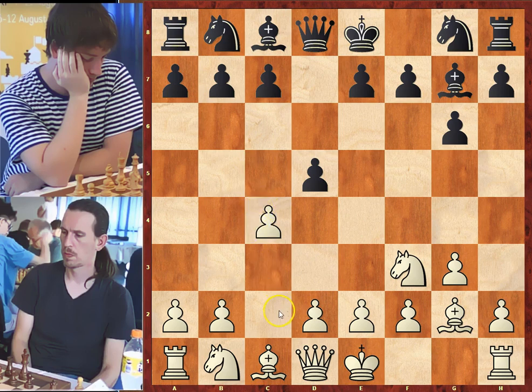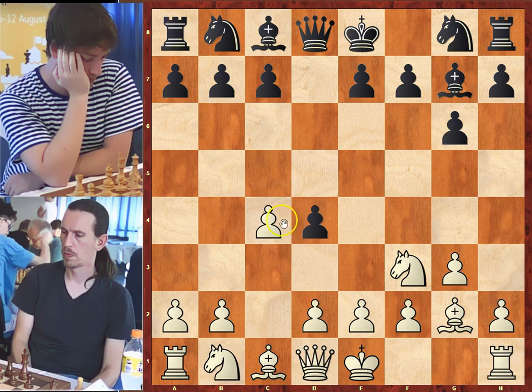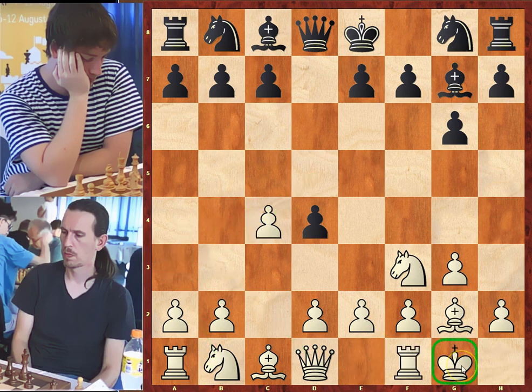This pawn move allows only the queen to develop. Better was to play d4, allowing two pieces to enter the game. White wants to exchange his flank pawn for a center one and will have a pawn majority in the center. Black doesn't allow this and pushes his pawn to d4. If black had taken on c4, white has several choices to recover this pawn: queen to a4 check, picking up the pawn, or knight to a3. Short castle — white king is safe and the second task of the opening is done.